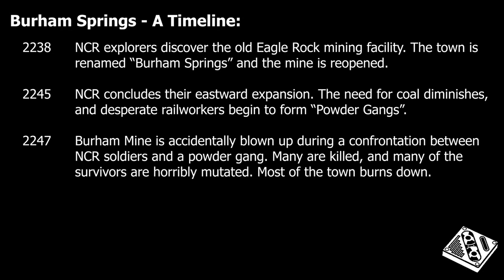In 2238, the New California Republic discovered Eagle Rock, and by 2239 they had reopened the old coal mine. Thanks to the NCR's eastward expansion, coal was in high demand and the town prospered, until the new rail lines were completed in 2245. With civil unrest brewing back in California, the NCR military withdrew from the region. Many of the townsfolk stayed behind because they were former criminals or integrated tribals who had no future back in NCR territory. The area was soon plagued with powder gangs, former NCR railway workers who had turned to crime to survive.